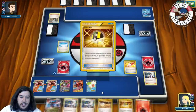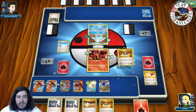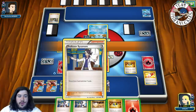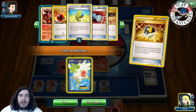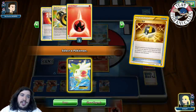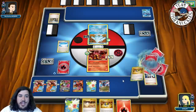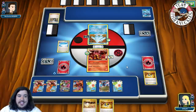Grab an Ultra Ball, we will put down Salamence, Ultra Ball discard one and two for a Shaymin. I think we're gonna dig for a ton of cards and try to take a knockout on this Regice. Grab a Shaymin, put down a Fire Energy, and we will Shaymin Set Up for four new cards.